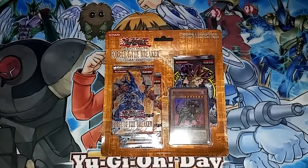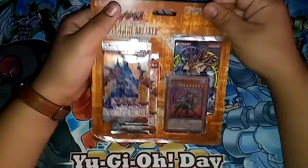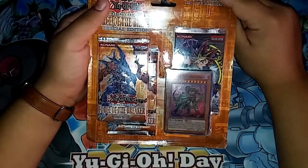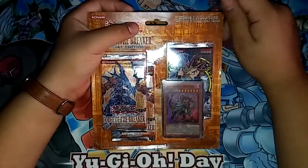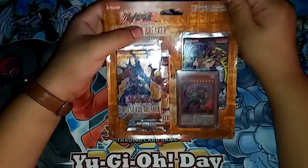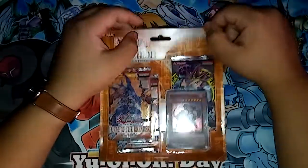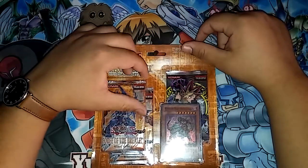Hello YouTube and welcome back to our channel. Today we're going to be opening a Force of the Breaker Special Edition. What's cool about this special edition is that it came out roughly in 2007 when GX was still on TV — I think it was season 3. It comes with the Force of the Breaker, which introduces us to the Volcanic archetype, and this is Volcanic Doomfire.